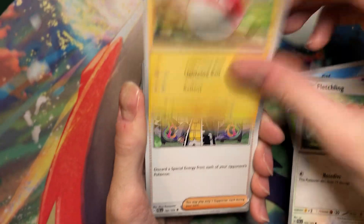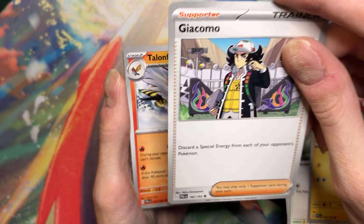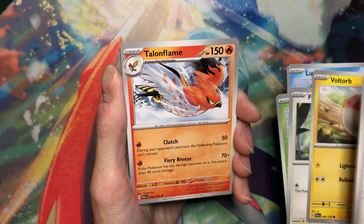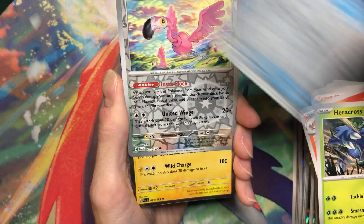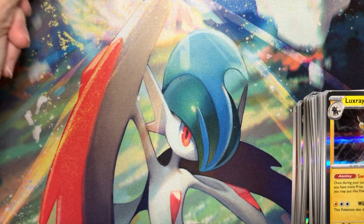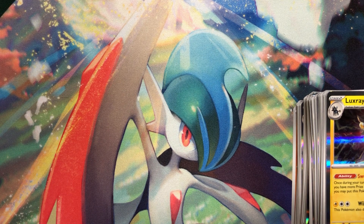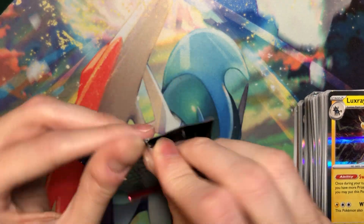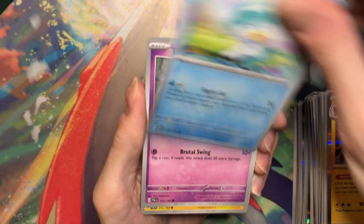Luvdisc, Snom, Fletchling, Voltorb. This one's much easier. Giacomo. Not Giacomo. Italian. Rookidee, Delivery Drone, Flamigo, Luxray. I can't believe I pulled one of those. I'm just gonna take it out of the booster box hits. I'm just gonna throw it over there. I'm so sick of that card. I'm sick of this guy. Such an annoying Pokemon. Quaxley! I love Quaxley, he's adorable. I just don't like Quaquaval.